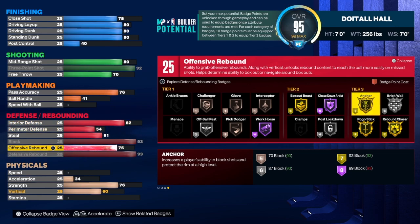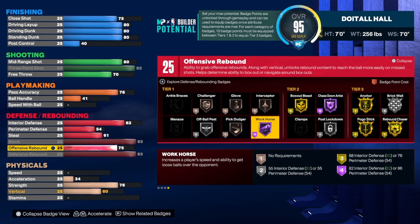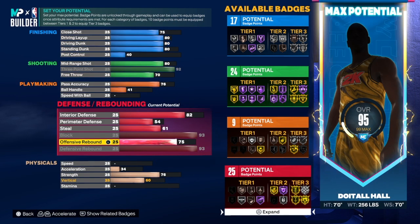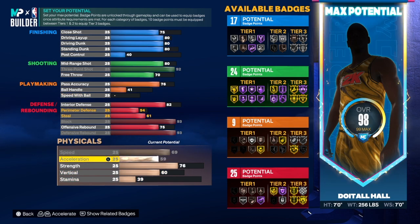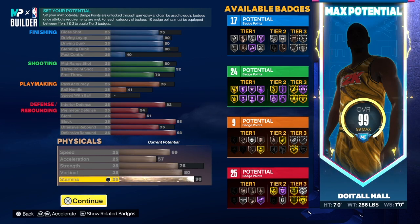We have gold anchor, which is the most important thing in my opinion. For rebounds, we're taking defensive rebound to a 93 and offensive rebound to 75 — if you go much higher it changes the build name. We get 25 total defensive and rebounder badges. I would use brick wall, rebound chaser, pogo, anchor, chase down, post lockdown, box, and workhorse. For the physical stats: speed is 69, acceleration 57, strength 76, vertical we took up to 80, and the rest goes to stamina.